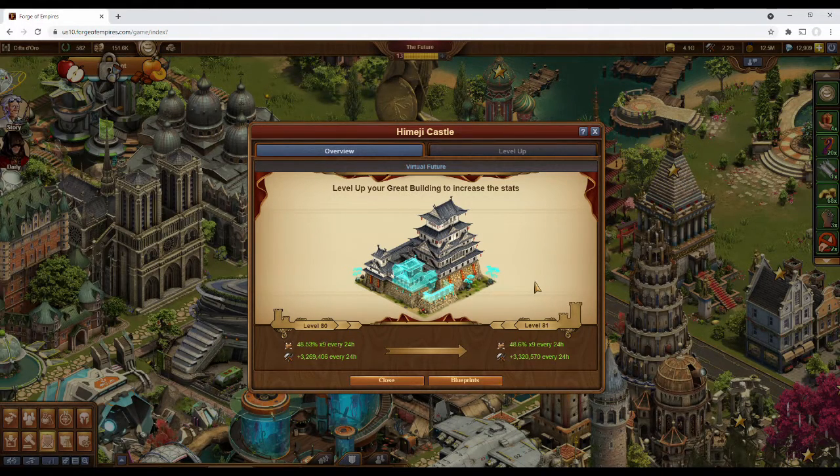Spoils of War gives a percent chance of getting a reward when you're victorious in a battle. Depending on the level, you get an increasing amount of chances for rewards with an increased percentage of getting one. For level 80, you get an almost 50% chance of winning up to 9 times.